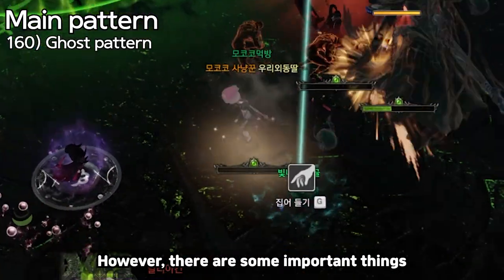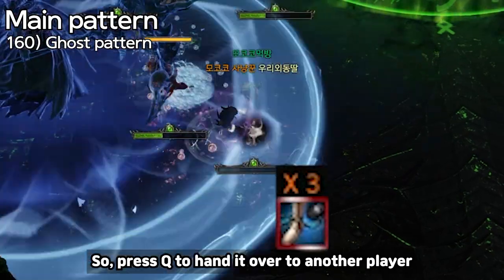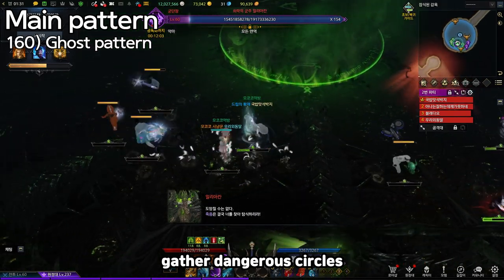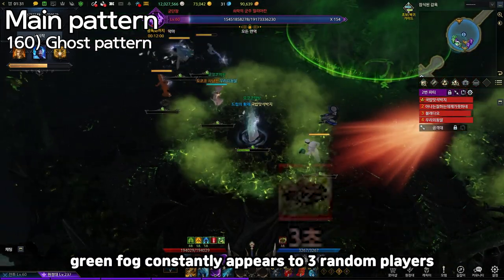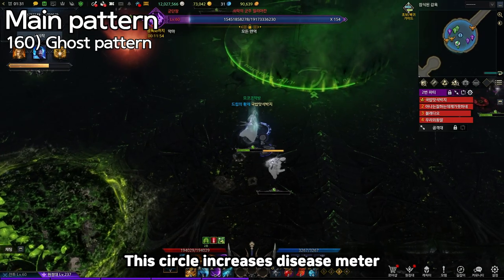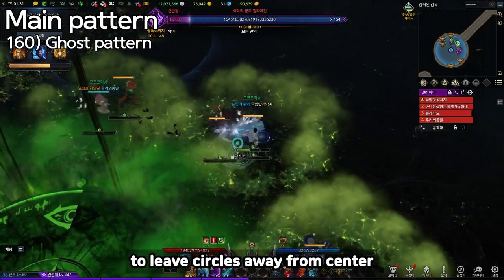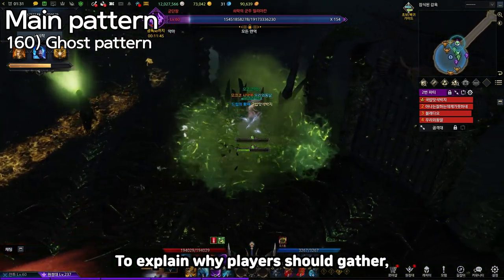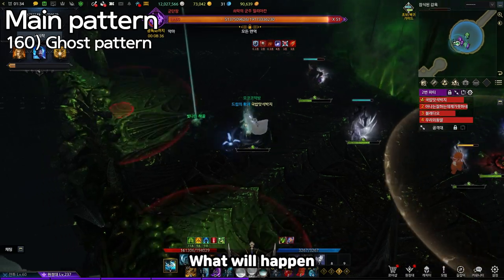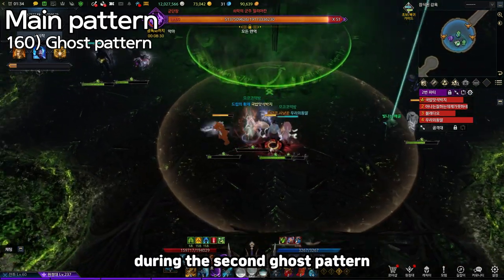Simple, right? However, there are some important things you need to know. First, movement speed reduces if you're holding the skull, but press Q to hand it over to another player. Second, gather dangerous circles. During the mechanic, green fog constantly appears on three random players. Soon, a dangerous circle appears below them. This circle increases disease meter a lot and gives big damage, so players with fog should gather and leave circles away from center. Dangerous circles do not disappear and stay for the second ghost pattern which begins at 60, so if players spread out there will not be enough space.